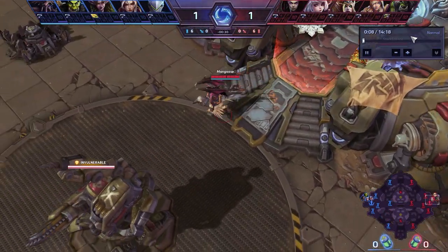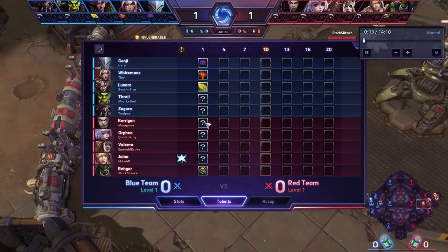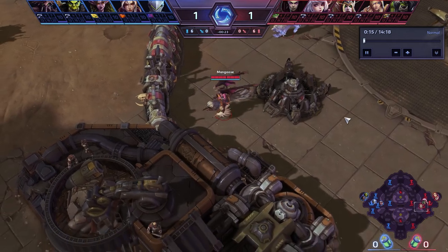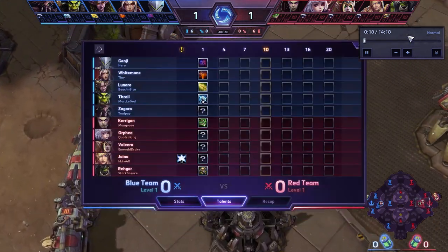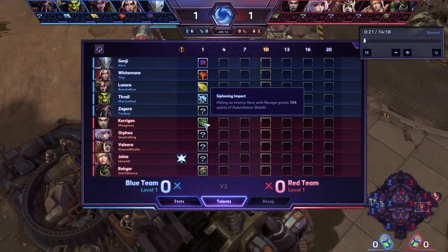In Heroes of the Storm, you start off with all of your basic abilities unlocked. Once you hit level 10, you unlock your choice of ultimates. And they don't have an item shop. What they do have is you get to pick talents at various levels.